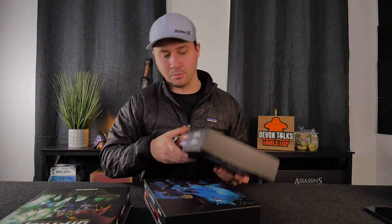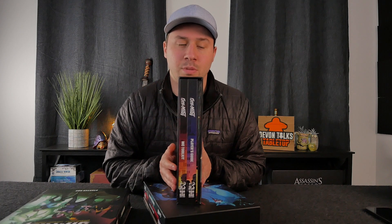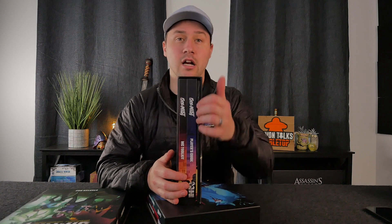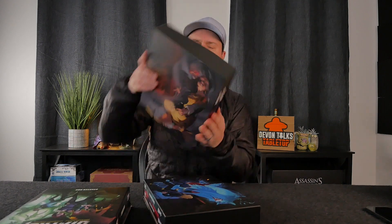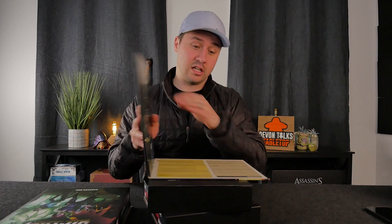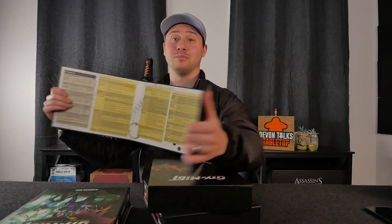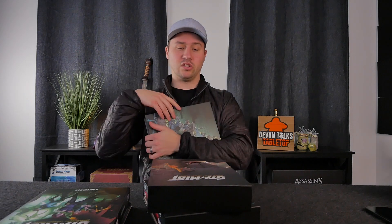This is probably the big beefy one that most people are familiar with when you see RPG stuff. This has got the core rules for the MC and for the player guide, and it's also got a screen — if you have the ability to get an MC or DM or Game Master screen, I think it's always a good choice because it gives you a safe space, and on the MC side it gives you all the go-to rules that you need, which is super useful. You just need to make sure you close it the right way so it actually fits.